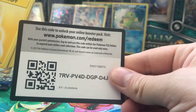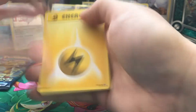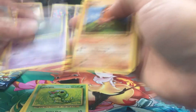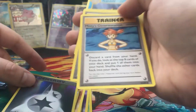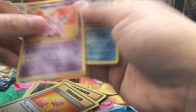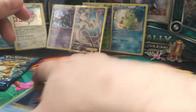Opening the second Evolution pack. We get Lightning Energy, Caterpie, Gastly, Diglett, Rattata, Double Colorless Energy as reverse holo, Misty, Revive, Nidorino, and Staryu as our rare card.